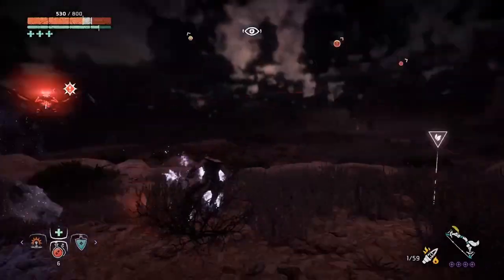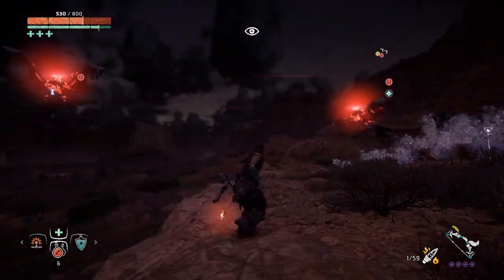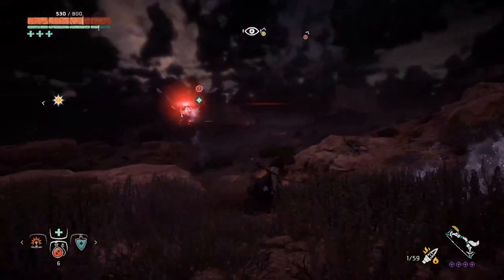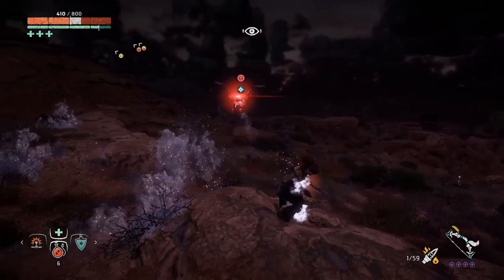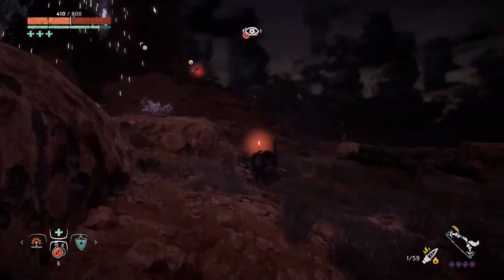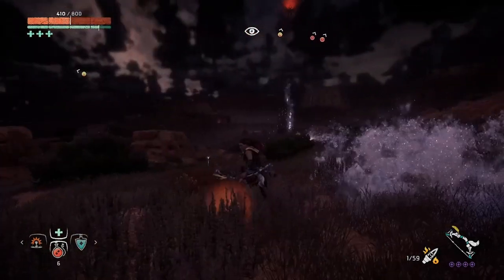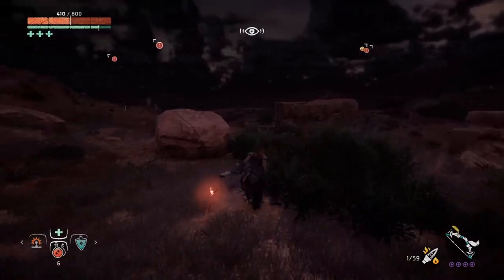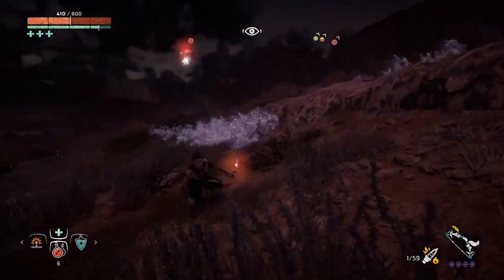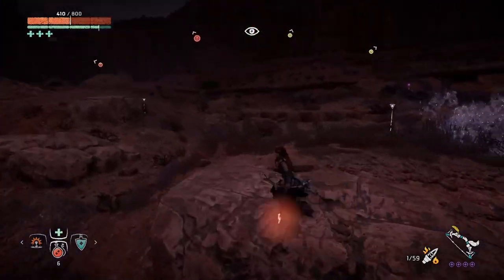One thing to help you avoid their freeze shots: enemies will anticipate where you're going and shoot ahead of your movement. You want to move somewhat erratically when machines are attacking you. If the glint hawk is shooting at you and you're running in one direction or rolling predictably, it'll predict your path. Do little erratic movements so they can't quite predict where you're going.